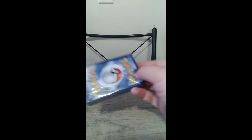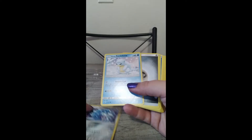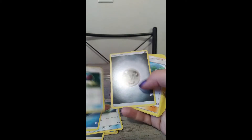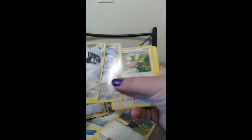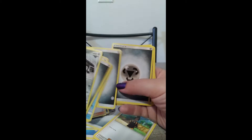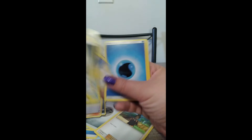Seriously, there we go. So we start with the shiny Sandslash, and of course Sandshrew, because these decks always have their evolutions, which is awesome. It gives you everything you need to play a full game — tons of stuff here. My binder is really starting to fill up. There's another Sandslash — that one's not shiny. There's Starly and Sandshrew. Staravia — it'll be the evolution of Starly. So there's the Sandslash deck.